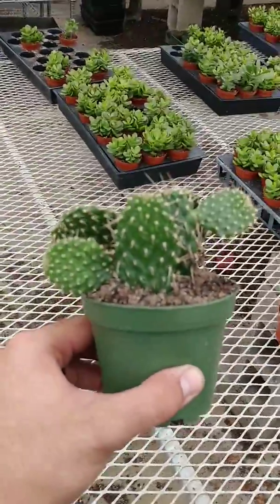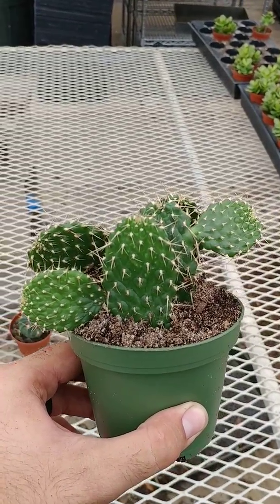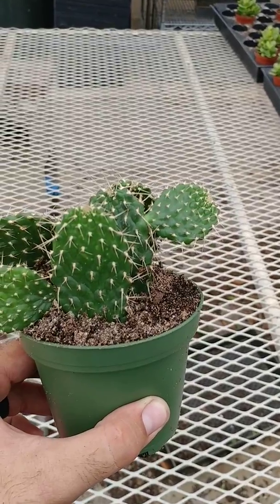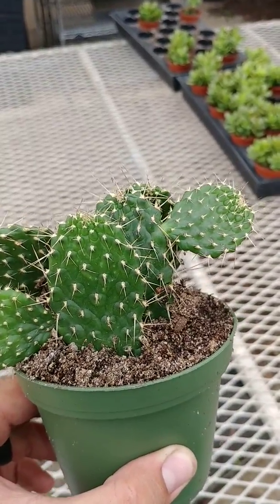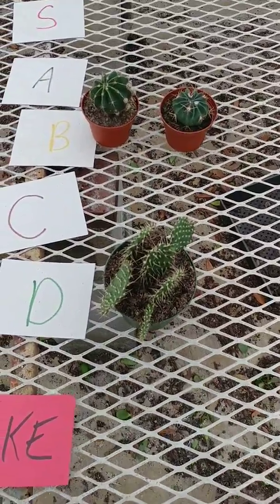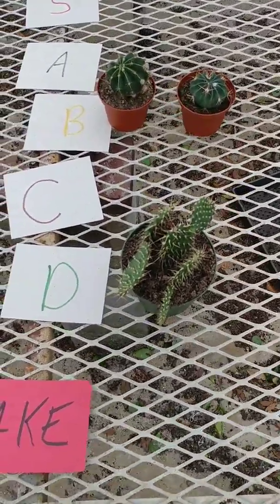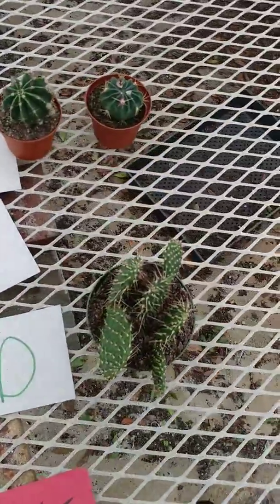This guy right here is an Opuntia variety, and I have to be honest — I do not like this guy at all. He's got these long thorns and it really hurts when you get stuck by one. It feels like it gets shot into your hand. Terrible. Now as far as looks go, I don't find it appealing. This is my opinion, my tier list — I'm going to put him in D tier. I haven't seen any flowers on this guy and I don't know if he gives off any fruit. It could be a prickly pear, but I'm still putting him in D tier.